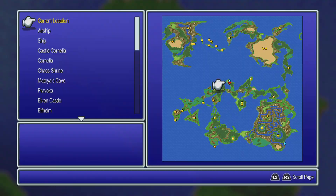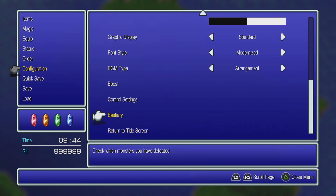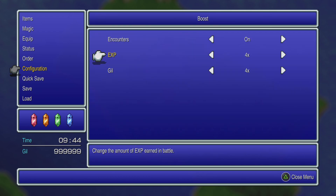That being said, you can go to the little menu screen here, go to the — congratulations, whatever that says, I don't know what it says — and you can go to Boost. This can help you level up quicker and get more money quicker.